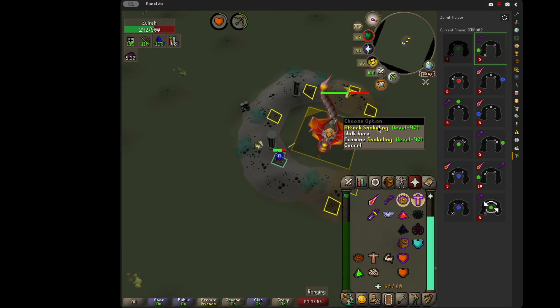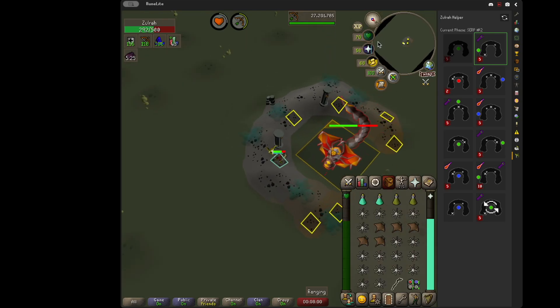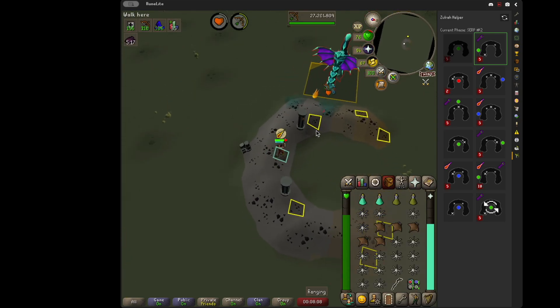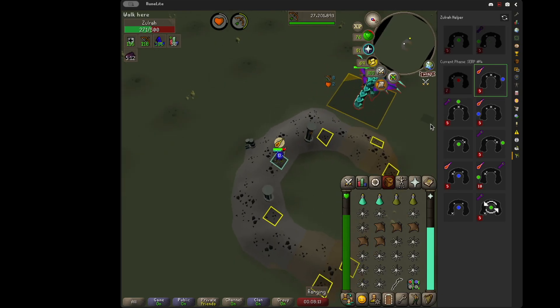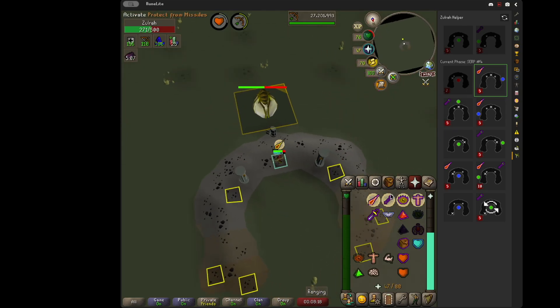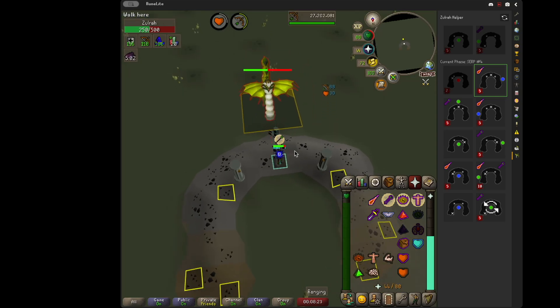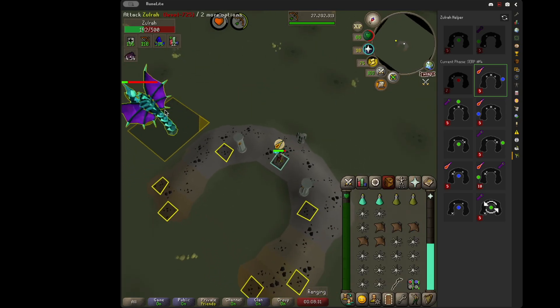This phase you can't really damage much, so I like to kill this Snakeling at the very end there. Now I notice my HP is a little bit low, so I'm going to eat up. Also, take an antidote. So as Zulrah goes down, that's when you want to eat - you don't need to eat right now.